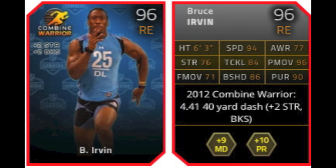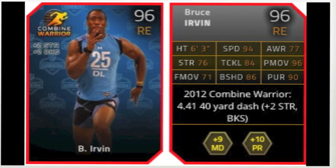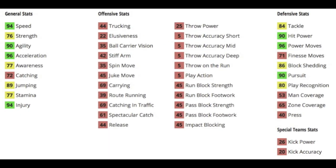Then the second version is also 96 overall. It gives plus 2 to Strength and plus 2 to Block Shed, bringing his Strength up to 78 — he has a low Strength — and bringing his Block Shed up to 88. It's kind of debatable on which one of those is better.